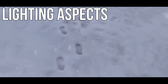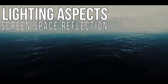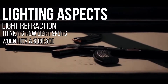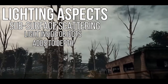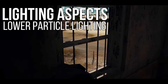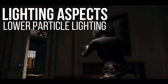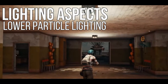They have also changed some of the lighting aspects to help it run a little bit smoother. They have disabled screen space reflection, which is basically just a reflection of windows. Disabled light refraction. Disabled subsurface scattering, which is where light is put inside an object to make it look more realistic. And finally they have lowered the particle lighting — this is dynamic light which moves, created from things such as explosions — so it decreases the amount of particles spawned in to help the game run smoother.